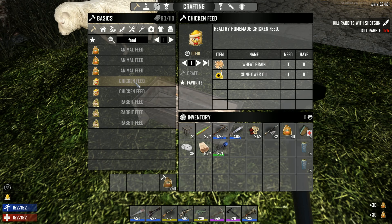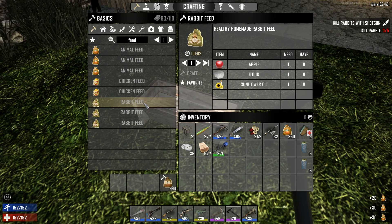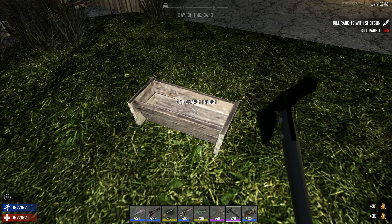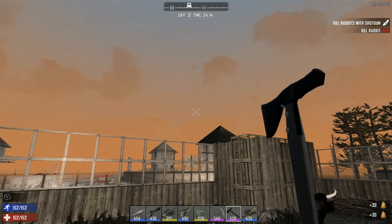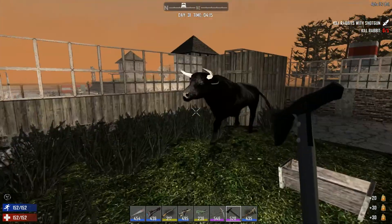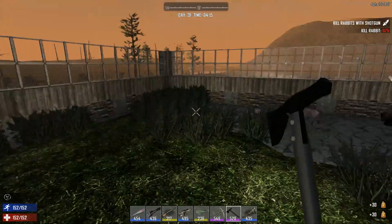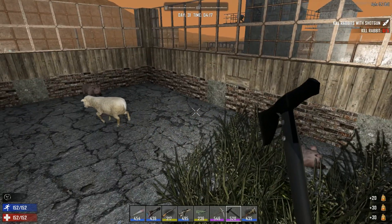We can also craft chicken feed using ear corn and sunflower oil, and healthy homemade chicken feed using ear corn and wheat grain. For rabbits, we have recipes using apple, flour, sunflower oil, carrot, and salad with flour. The devs have done really awesome work addressing this. Unfortunately we still don't have a cow — we need to find one — and we need a male pig for breeding.